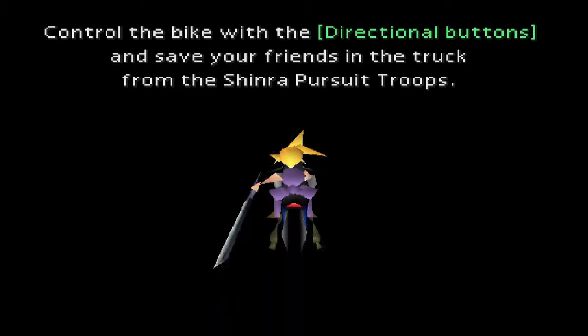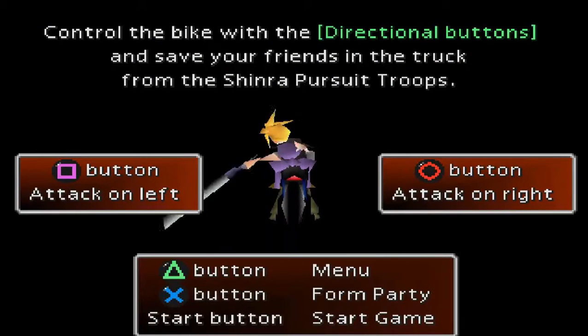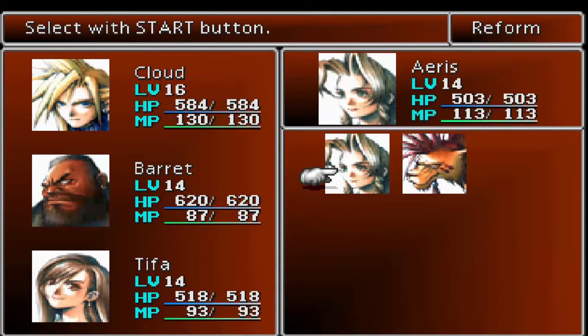That was the easy part. Attack left, attack right. Who are we going to do this with? Once again, it's an easy mission. These two are weak ones.